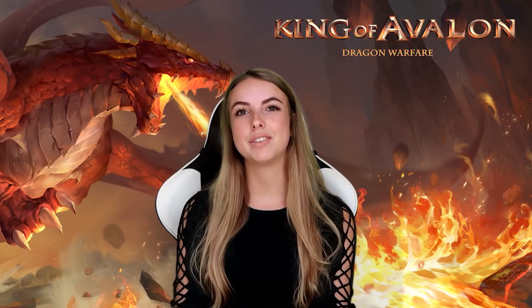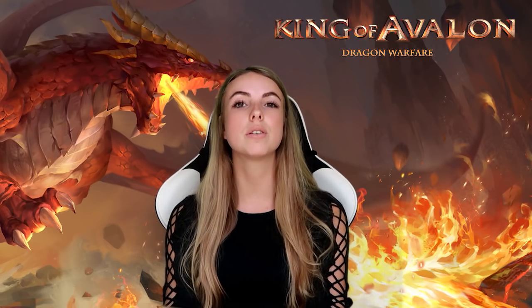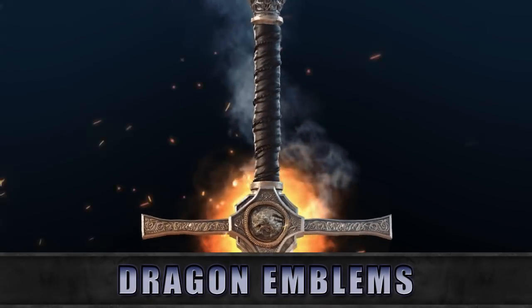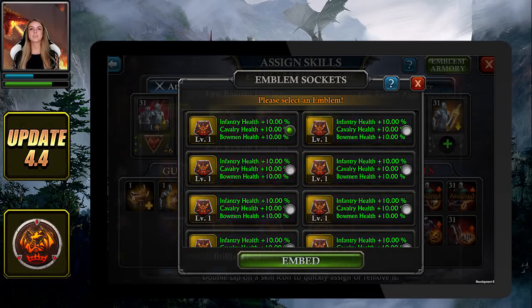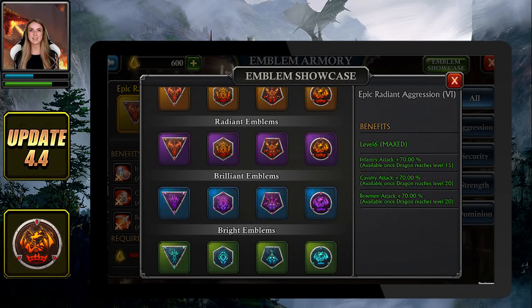For this update we decided to have a new look at your dragon and provide a new set of powerful buffs in order to make him more relevant in battle. We added new items that can be embedded on each of your dragon skills. They will come in five different tiers: Bright, Brilliant, Radiant, Rare Radiant, and Epic Radiant.